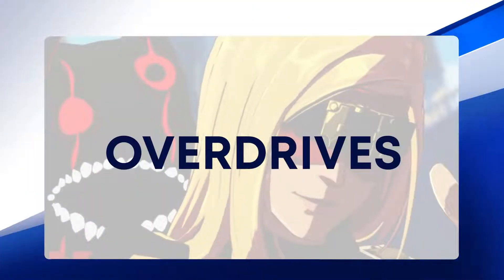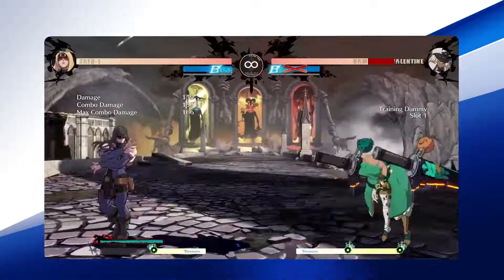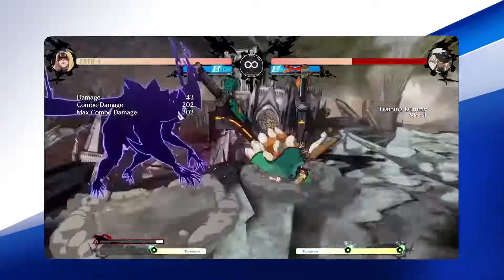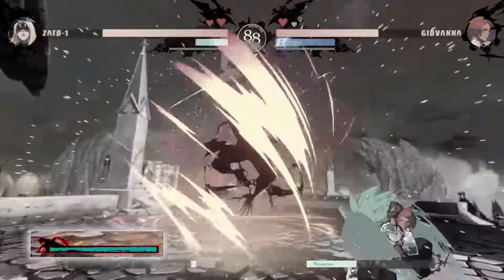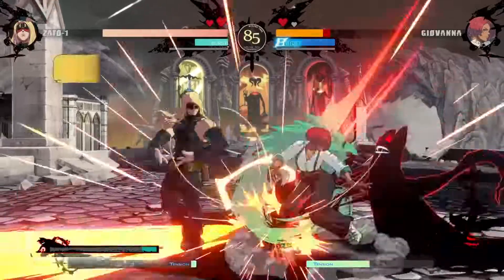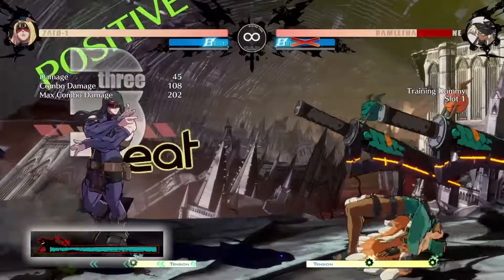Amorphous is your go-to overdrive when it comes to damage. It has a bit of a slow startup and no invulnerability, so it isn't a great reversal. If you do not need to refill your Eddie meter, Amorphous is the proper choice for breaking the wall. Sun Void is a super where Eddie forms into a sword and flies at the opponent. It has slight tracking and can also be done in the air. Though it has subpar damage, the important part about this overdrive is that it refills the Eddie meter upon activation. The player will often find themselves depleted of Eddie meter during combos at the wall — Sun Void allows Zato to break the wall with a super and have Eddie ready to summon after the transition.